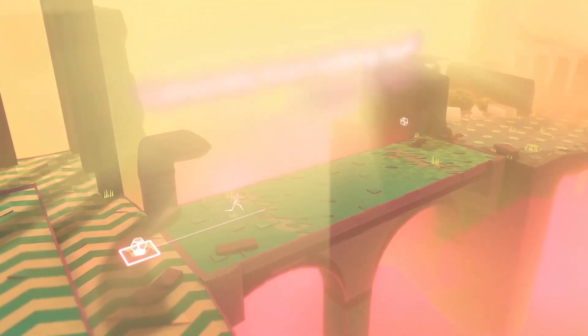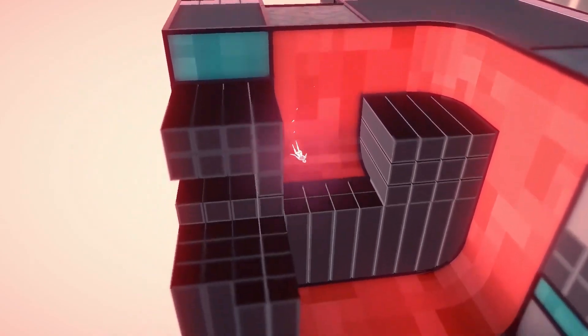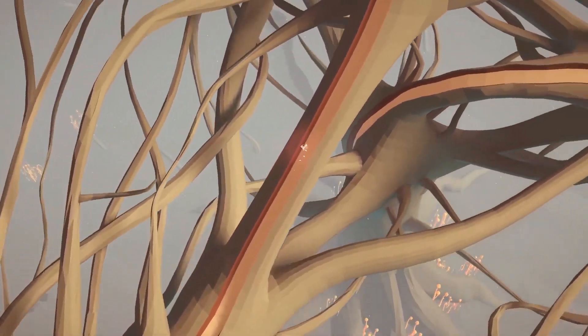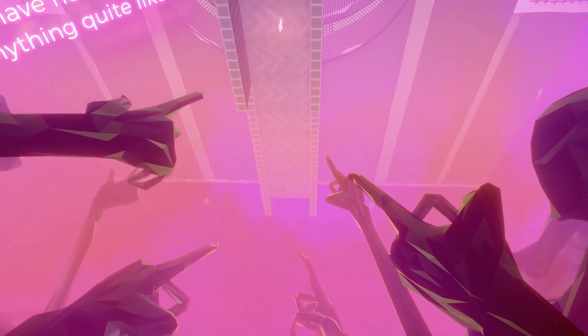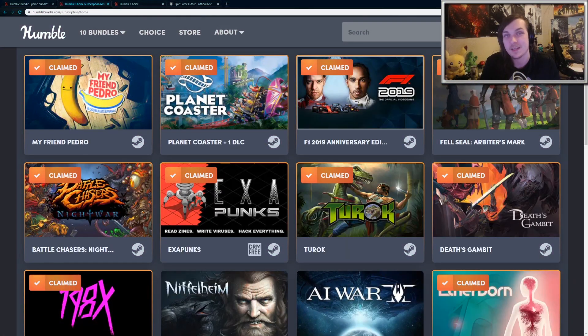Finally, we have Etherborn, which is a more relaxing gravity-shifting puzzle game with an abstract, visually pleasing style that I find really enjoyable. It's definitely a good game to play when you want to relax your mind and have a more casual experience, especially if you like puzzle games — so I'd recommend Etherborn. Those were all the games for March's Humble Choice; let me know what you guys think in the comments.